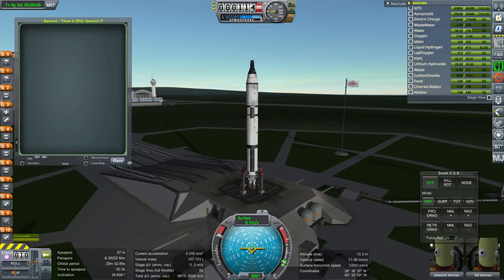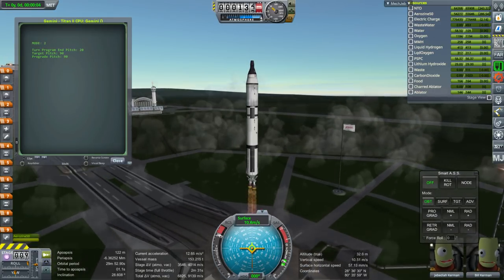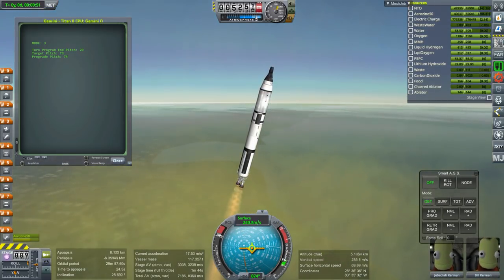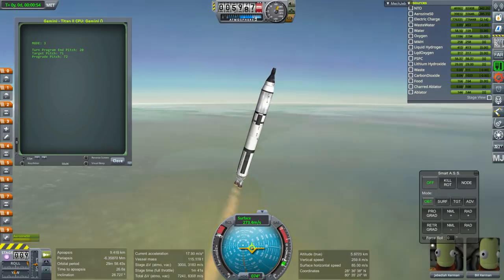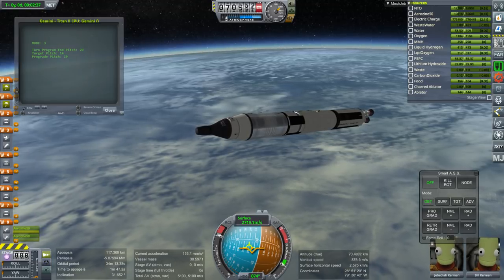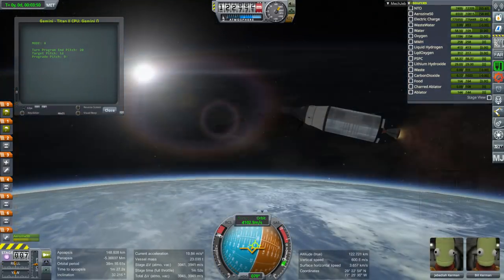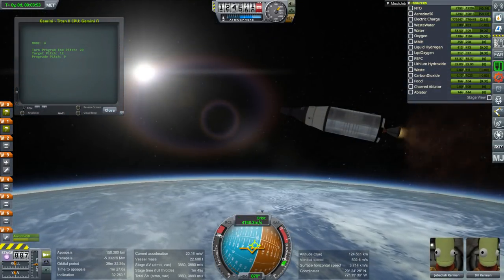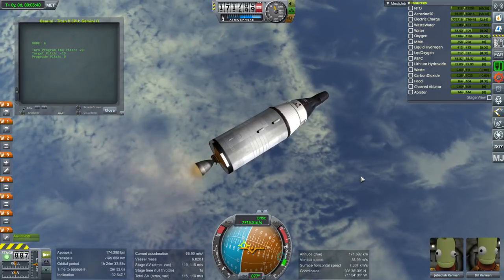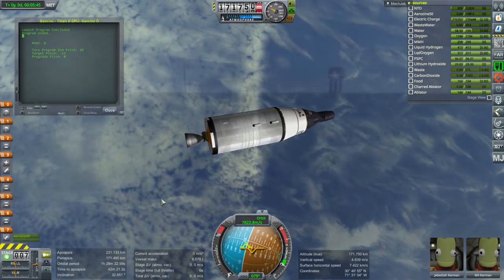This is the Gemini Titan from FASA — Titan 2 of course. Here we have Jeb and Bill being launched in the Gemini capsule. You see that yellow cloud, which I think is an issue with RSS Visual Enhancements in 1.3, though it's sort of appropriate for this hypergolic burning stage. The hot staging obviously didn't work quite right, and that would be fixed with a more updated KOS script. But do we make orbit? The answer is yes — a pretty good orbit for Gemini missions.